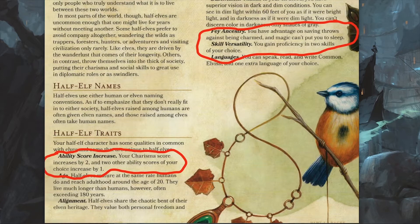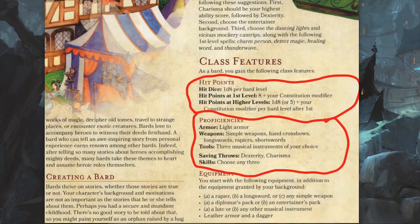You also have Skill Versatility, which gives you proficiency in two other skills of your choice. Looking at the Bard, you get a d8 for your hit die, which gives you 8 plus your Constitution modifier at first level, and then each level after that you roll a d8 and add your Constitution modifier. At the bottom, you get saving throws in Dexterity and Charisma.